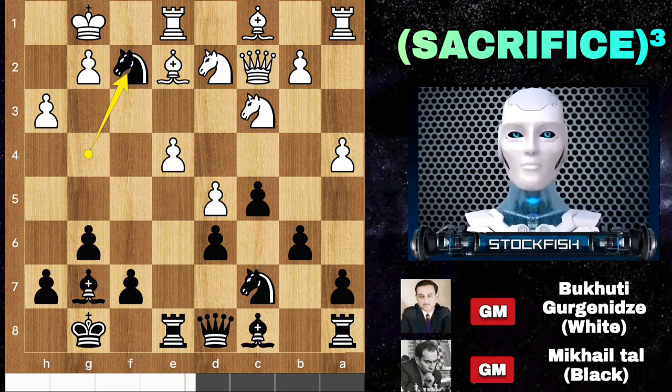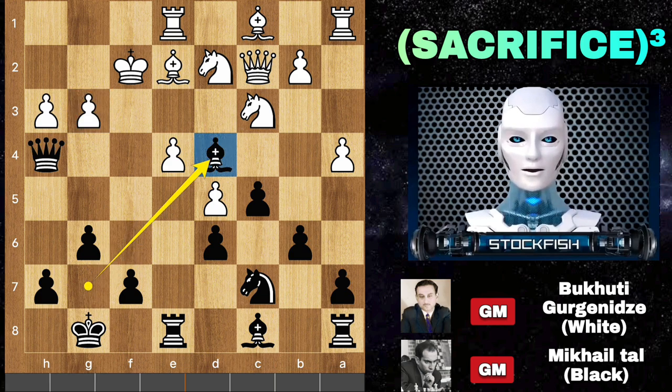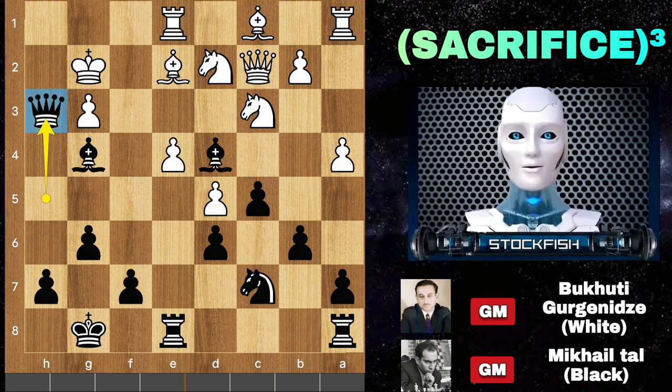But here is a twist: king takes knight, queen h4 check — the dark square diagonal is exploded. How can white defend his position? If you think of playing g3, let me show you the variation: bishop d4 check, king moves, check, king runs away, bishop captures pawn, king slides, bishop g4, and it will be checkmate on h3.